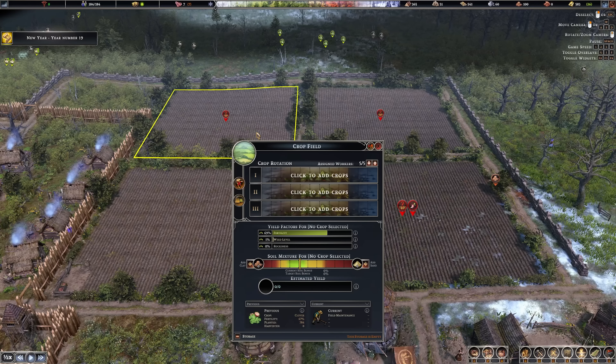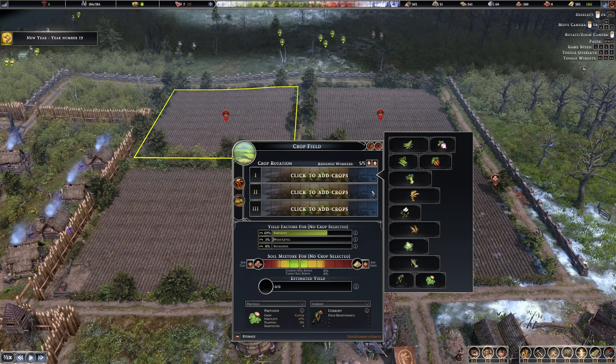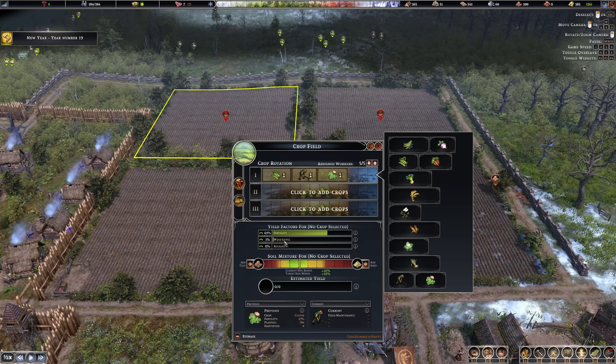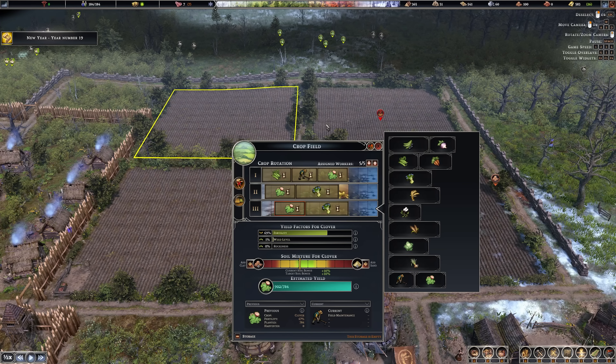The next rotation is a high-fertility flax rotation. Flax doesn't produce food - it's used for making clothes to keep your builders happy, and you can also sell it at the trading post for gold to buy more food. Start again with beans, maintenance, then clover to add fertility and maintain weed levels. For the next two cycles, do clover then flax, slightly offset later into the year, then clover and flax again. You'll produce a ton of flax and this rotation maintains its own fertility all year round.